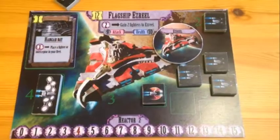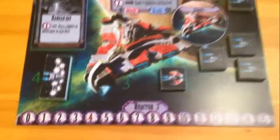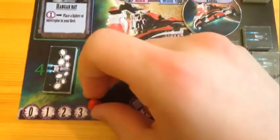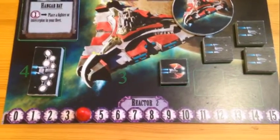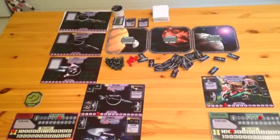At the bottom of each fleet there is an energy parameter. All fleets begin with 4 energy. The reactor value indicates how much energy the fleet gains each turn. The build phase is over, and we move on to the deployment phase.